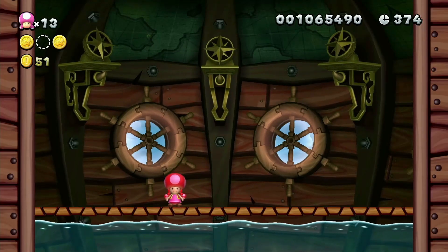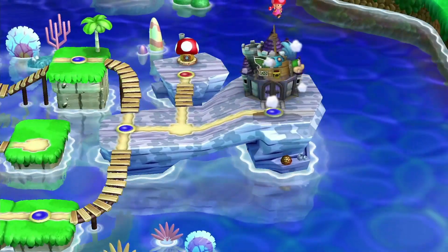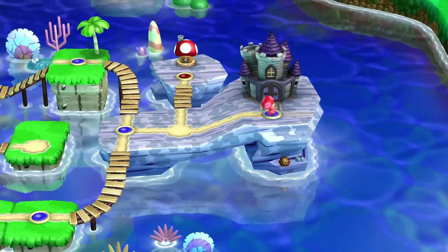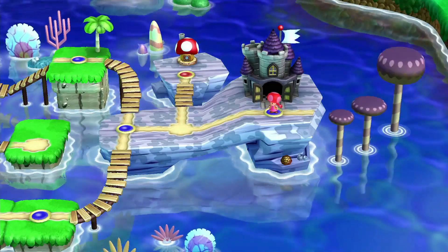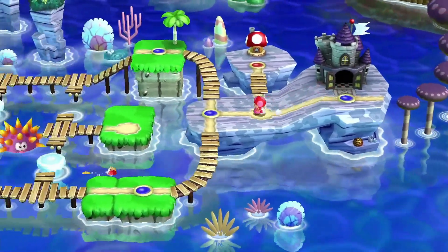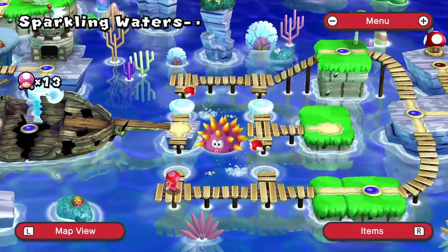Toadette wins the day! We might be playing as her in another world. But Toadette finally took on Larry - she's a capable Toadette, meaning the Toads are not indeed powerless. Larry is down for the count. We get another set of points to get us to the next world, but that'll take us to a special instance and I do not want that, so we're going to run ourselves back through the world to get to World 4.